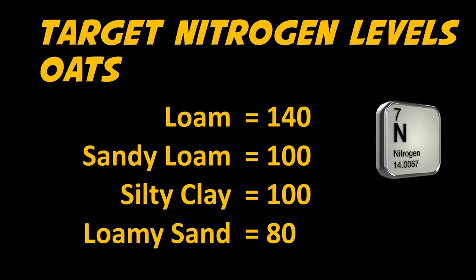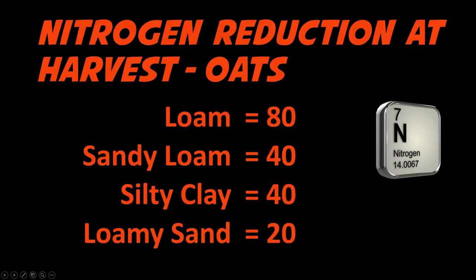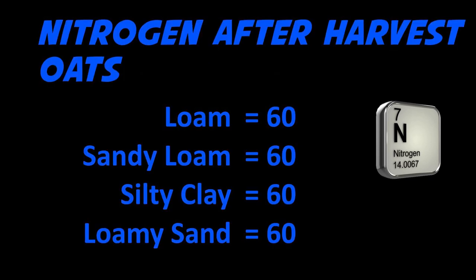Let me throw up these slides. This is what our starting nitrogen was — the target nitrogen level for oats: loam at 140, sandy loam at 100, silty clay at 100, loamy sand at 80. On nitrogen reduction at harvest: 80 removed from loam, 40 from sandy loam, 40 from silty clay, and 20 from loamy sand. The nitrogen remaining after oat harvest is 60 all the way across the board — really interesting.